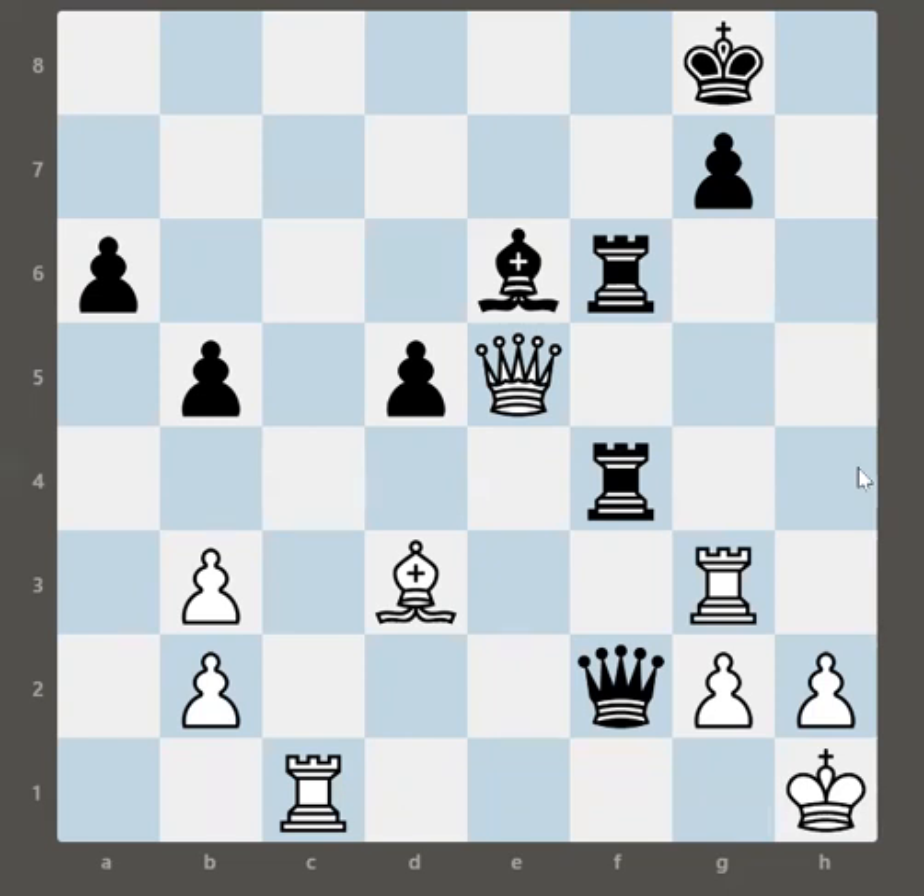Just pause the video and start thinking. The correct answer — I am just revealing the solution now, so if you haven't paused and want to think, make sure to pause first. The correct first move is Rook C8 check, giving a check directly to the King.